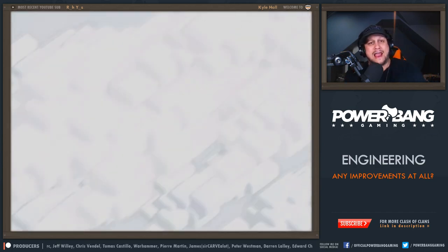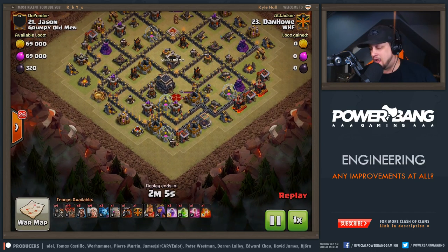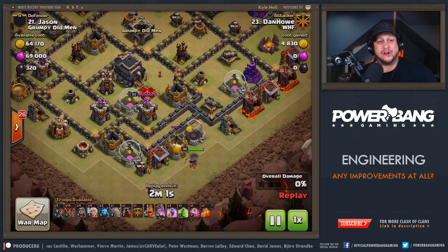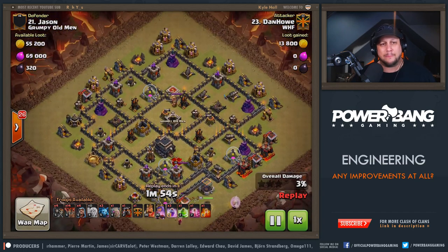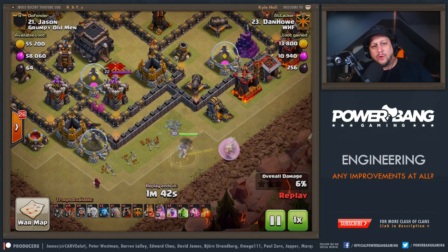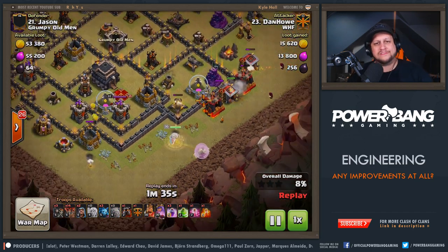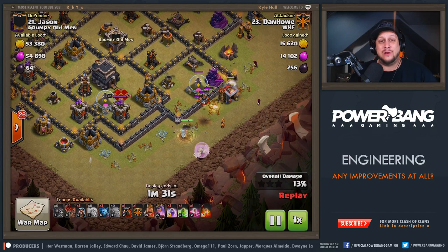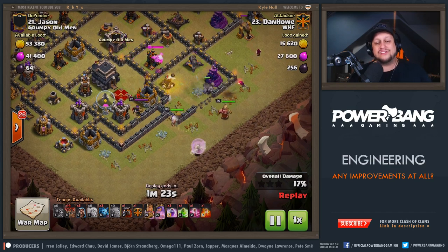Next up we've got Jason getting hit by Dan Howe. This is the base I was talking about — do you guys remember this one? I remember Wizard Funnels on the bottom taking stuff out, or a Baby Dragon, then one Wizard taking out the Gold Mine, and a Jump Spell with a Suicide King entry where the Queen would aggro onto the King to lure him in. I remember One Hive hitting this particular base, from back in 2015, the double-walls base. Now Dan Howe takes it on with a modern army — Bowlers in the CC, which at the time didn't even exist in the game.